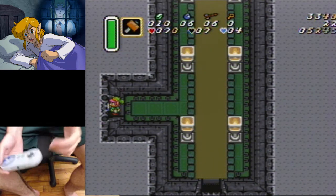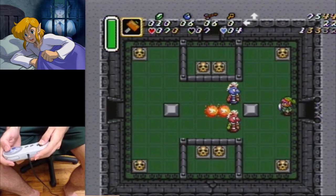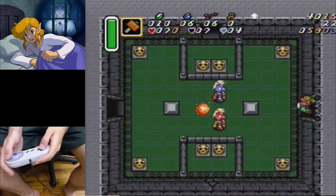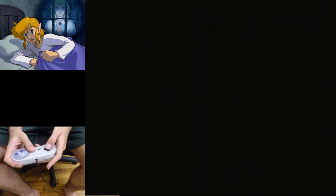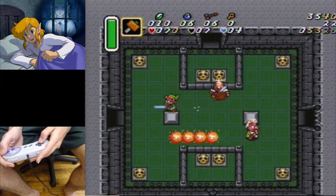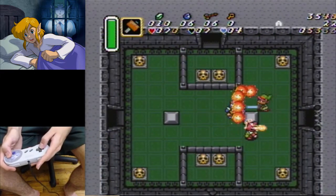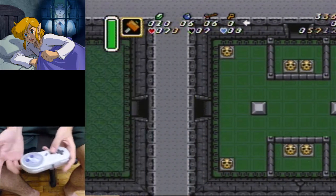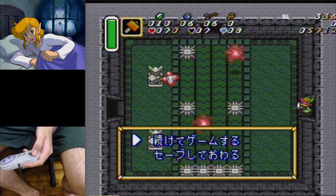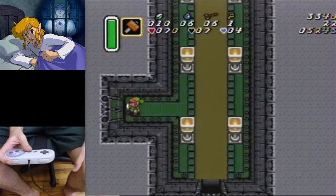We should be getting the bastard lag here. If you hold diagonal here and get bastard lag, this blue guy can actually walk into you. Holding diagonal down-right out of the door gives a 342; not holding diagonal gives a 336 — saving about 4 frames. There are only about 8–12 rooms in the game where this happens.